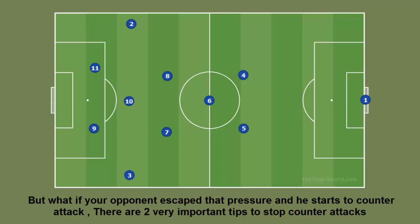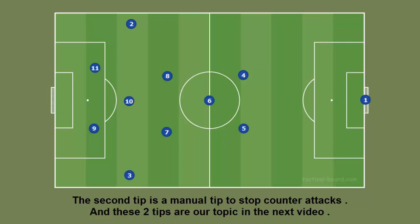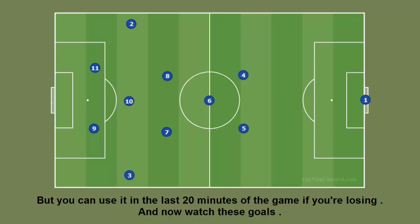But what if your opponent escapes that pressure and starts to counter attack? There are two very important tips to stop counter attacks. The first tip is a rule about how to pick the formation that stops your opponent's counter attacks automatically. The second tip is a manual tip to stop counter attacks, and these two tips are our topic in the next video. Finally, don't play with Constant Pressure defensive style because it harms the players' stamina, but you can use it in the last 20 minutes of the game if you are losing. Now watch these goals.